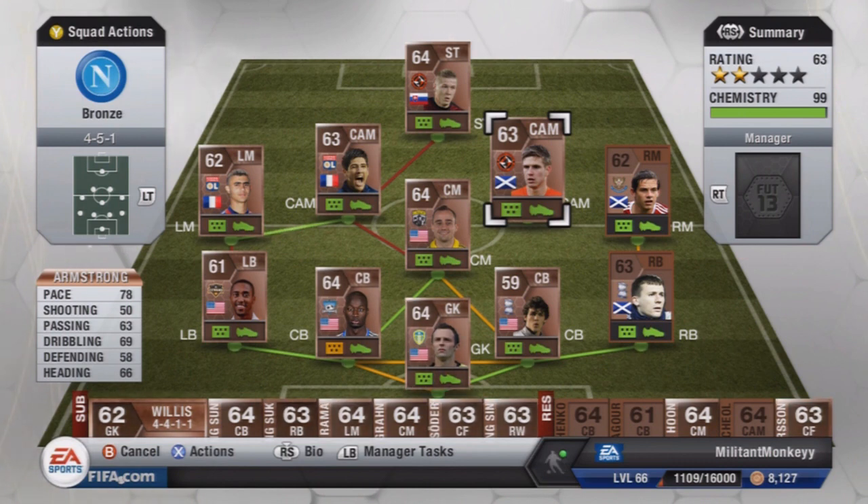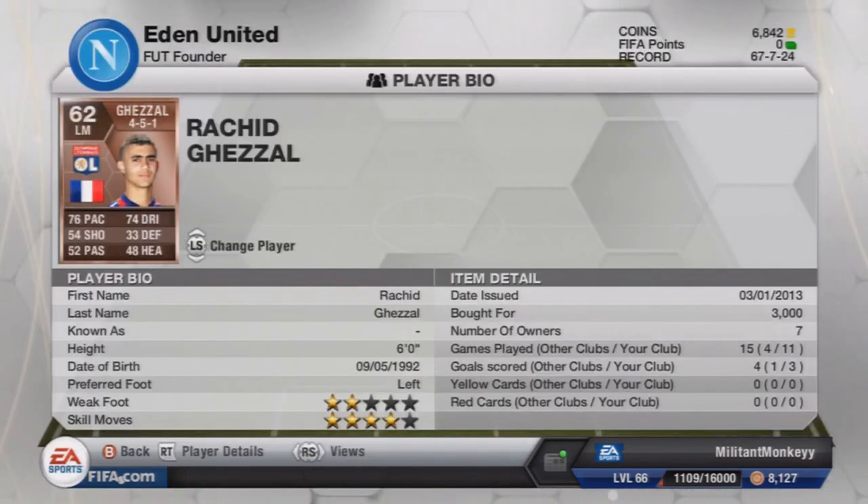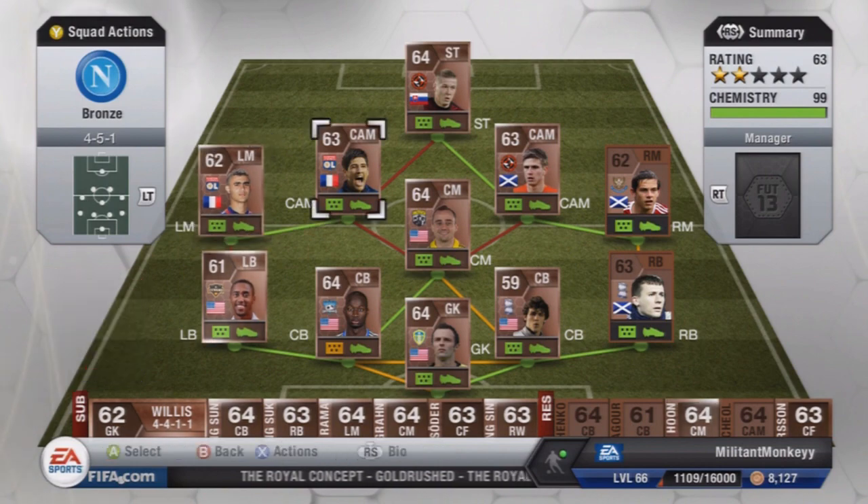The left mid is Gazelle from Lyon. He's got 4-star skill moves but unfortunately a 2-star weak foot and he's left footed, so most of the time you're going to have to run down the wing rather than cutting inside and shooting. But he scored a cracking goal for me — I wish I had it in the highlights but unfortunately I lost the goals. He's 6 foot tall with 76 pace and 74 dribbling — can't argue with that. 3,000 coins, he scored 3 goals in 11 games and has been solid.